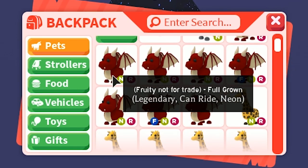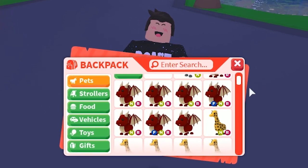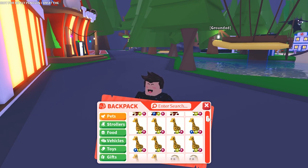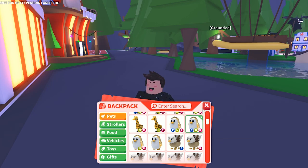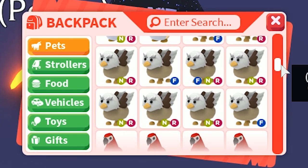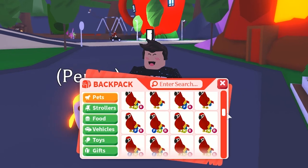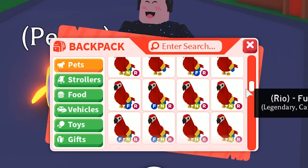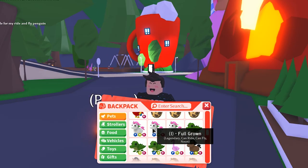The pet section: we have a whopping six neon dragons — legendary neon dragons. We have so many neon giraffes, and even three neon golden penguins which are really hard to get. The griffin section is huge as well. This inventory is crazy and I don't know if it'll get better than this, but if it does I could make an update video. Tons of neon parrots in here too.